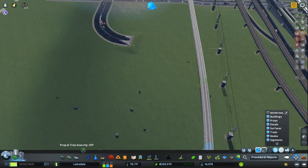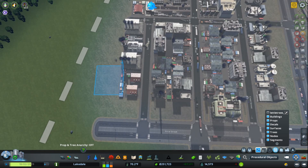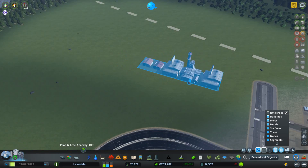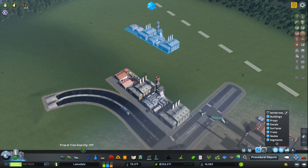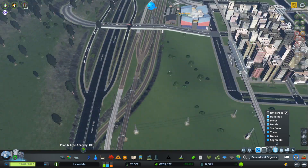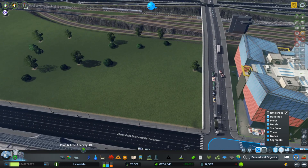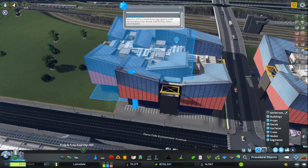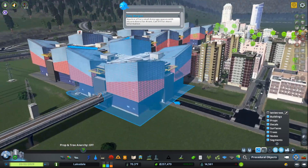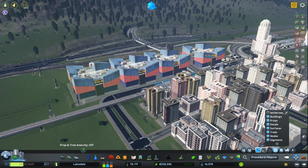Now let's look at the Copy tool. If I have something cool I like — say, this row of buildings — we can use the Copy tool and place as many of them as we want. Or, if we want something more advanced, we can grab our aquarium. This is supposed to be a unique building — not anymore. We're going to copy that and paste several of them along this road. You can have an army of these — as many fish as you want in your city.